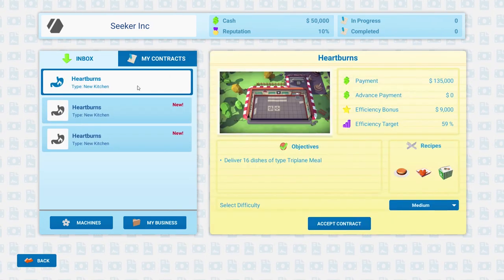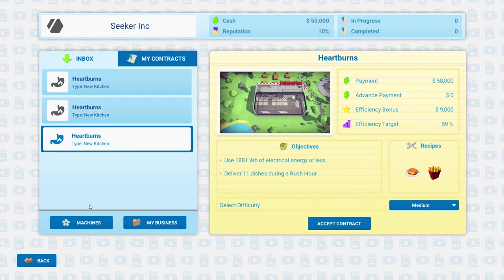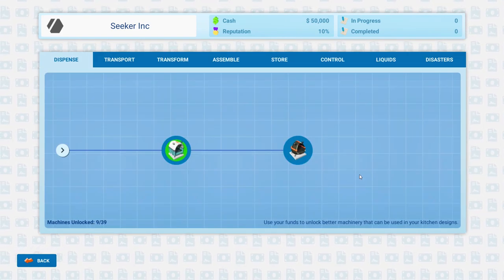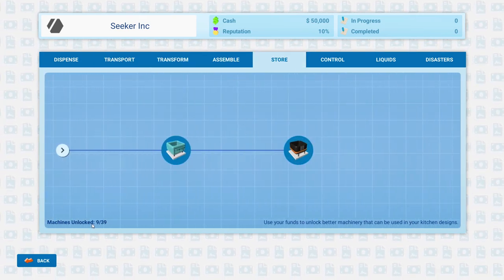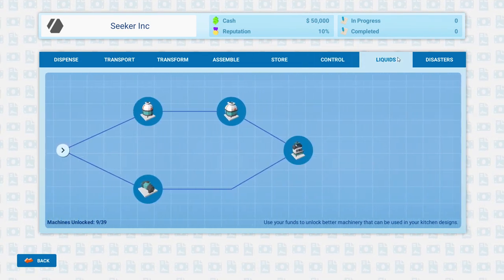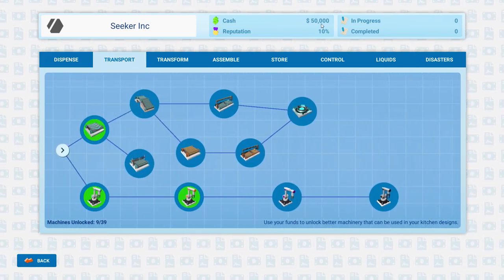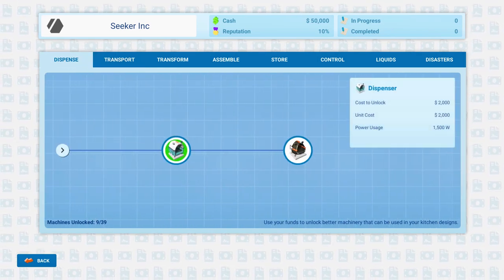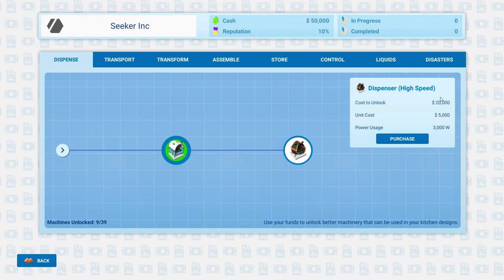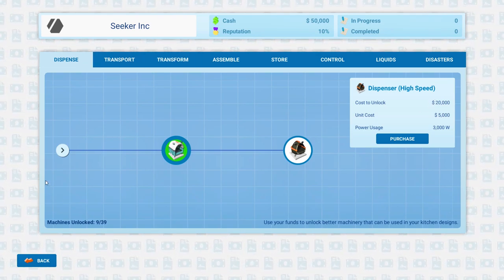So we've got our inbox and this will be our mission offers essentially. Then we've got machines down here and this is like our tech tree. Machines unlocked: nine out of 39. There's quite a bit to it. We do start with a little bit of cash — can we buy these with pure cash? It's not a cheap investment.